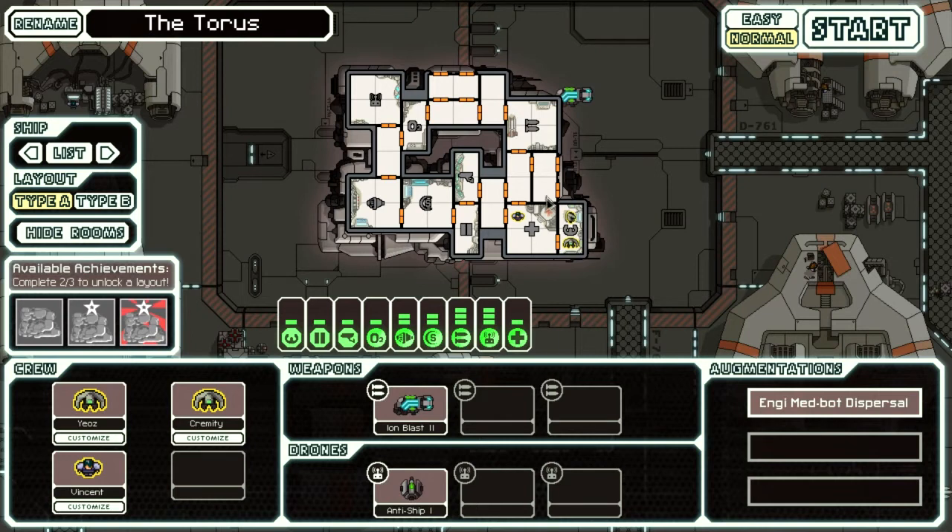NB aliens can repair at twice the speed of anybody else — that's the main advantage they have over other races. They don't have any real drawbacks that I can figure, so they're really good to have, especially as extra repair crew.